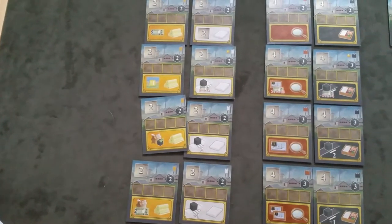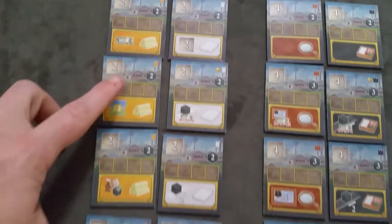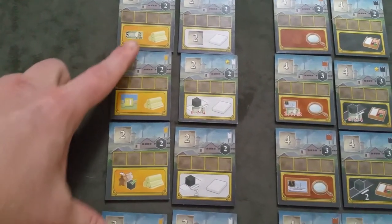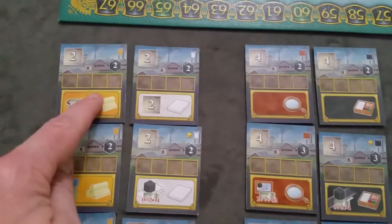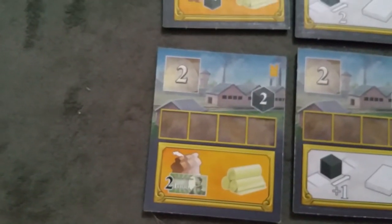You have your choice of all four factory types at that level to build. It's important to remember you can only ever have one of each factory that produces a specific good. Once you have a silk factory, you cannot have a second one. But you can have one each of all the different good types — never more than one per good type. Each factory comes with a bonus: some are immediate one-time bonuses, some are permanent bonuses. After covering all actions, we'll come back and describe all the building bonuses.